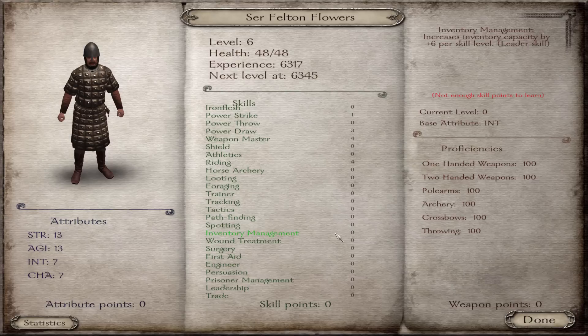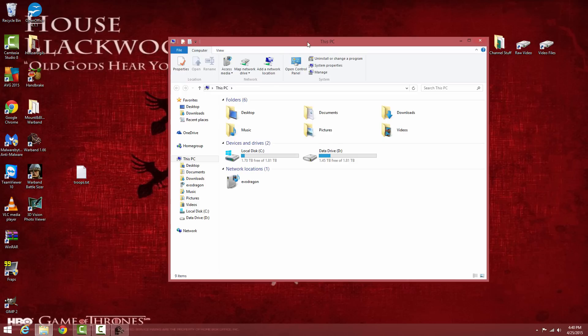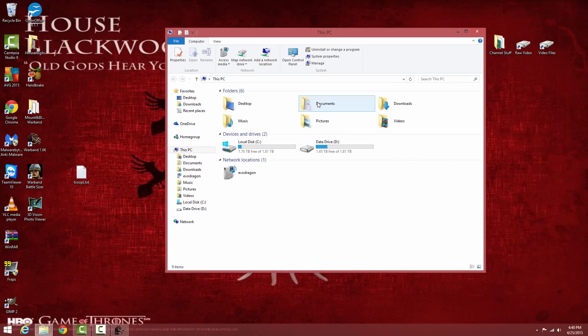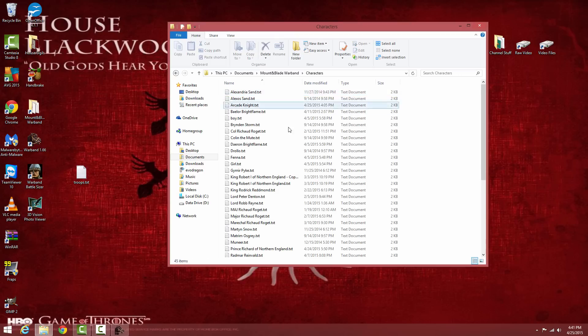Press Done, then press Alt+Tab to get back to your main screen so you can edit the companion file. Go to your file manager and find your Documents folder. Inside Documents you'll have a couple of important Warband folders: the save game folder, and one called Mount & Blade Warband. Open that up, and inside the most important folder is called Characters — that's where exported companions go.